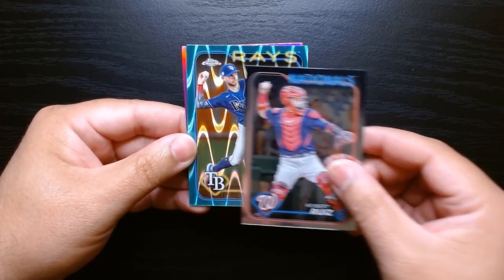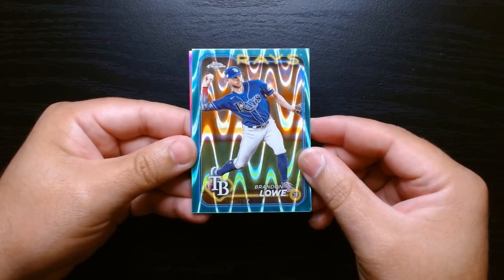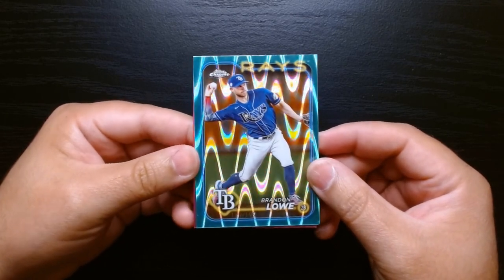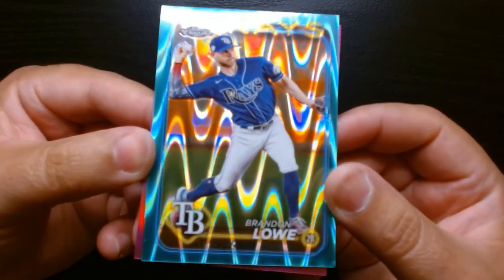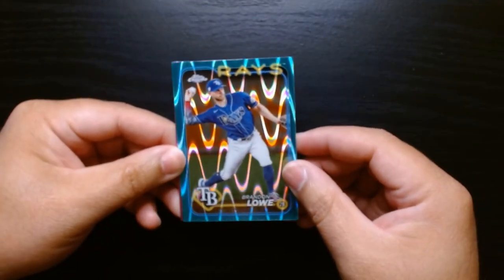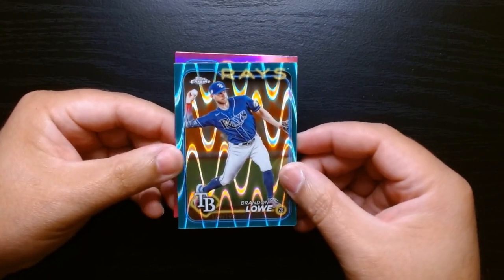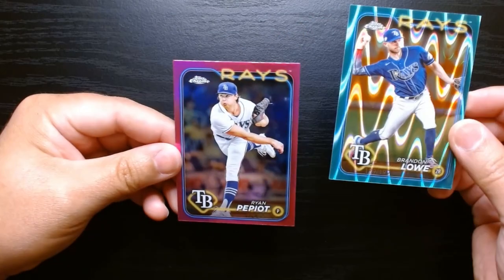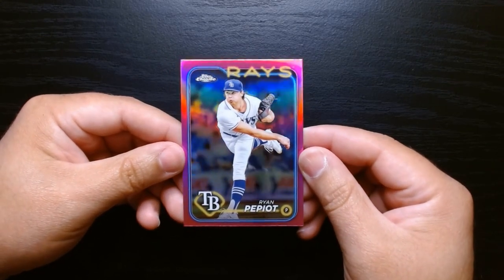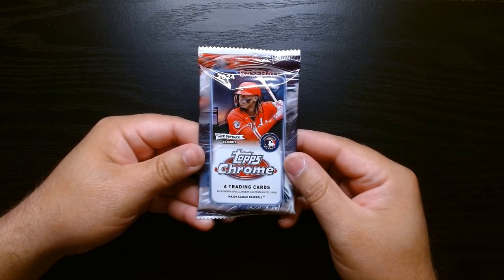And we got another numbered aqua — we'll take it. It's a Tampa Bay Ray — Brandon Lowe, 189 out of 199. I think these are the Aqua Ray Waves. There it is, 189 out of 199. And we got another Tampa Bay Rays hit — Ryan Pepiot on the second pink. So Tampa, stand up!